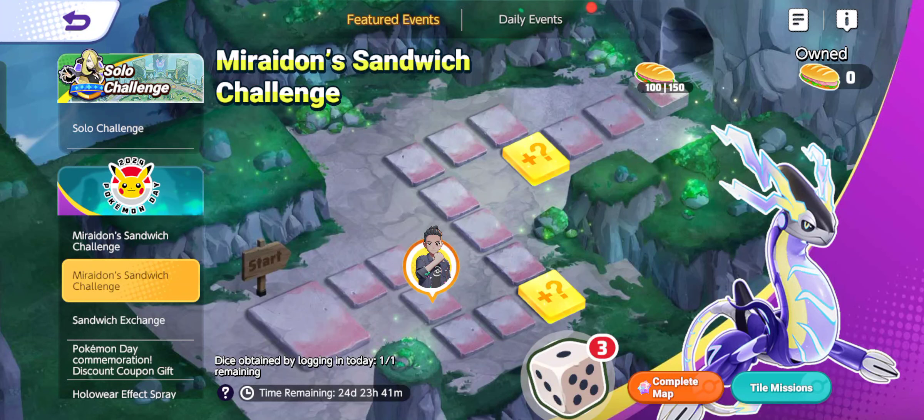After you do that you'll get four extra rolls, which helps you progress faster. Another thing you should do is when you roll the die — if you roll between one and five you get an option to roll again. Spend a hundred Aeos coins and you'll get a guaranteed higher roll, so I would suggest you do that to help you progress faster and unlock Miraidon sooner.